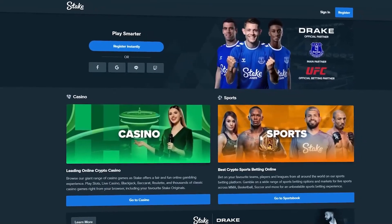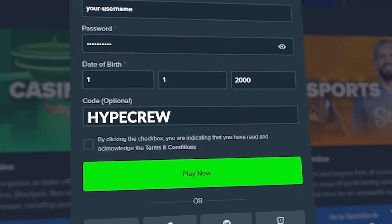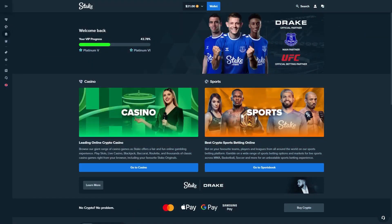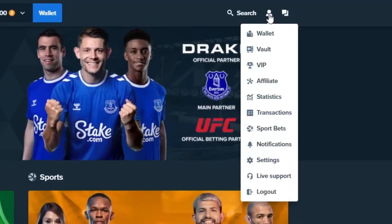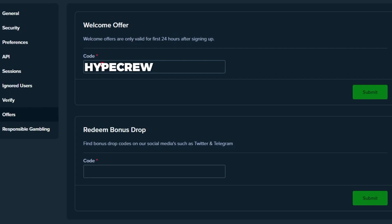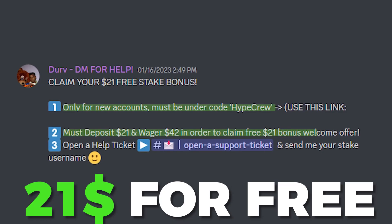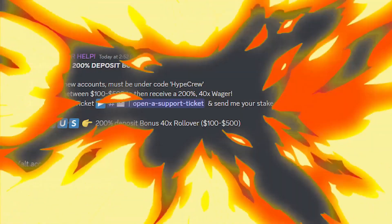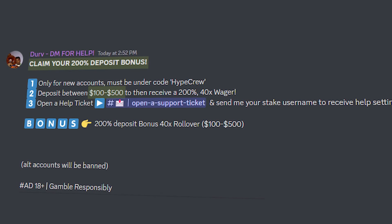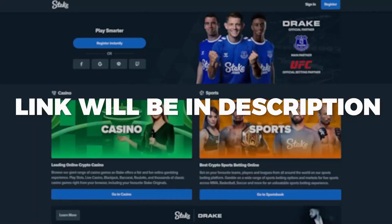Before we get into the best part of the video, we have a new banger signup offer for you guys to use on Stake. To be eligible, when you go to sign up on Stake, click the code option box and use code HYPECREW. Or if you already made an account in the last 24 hours, you can click the guy at the top right, go to settings and then offers and put code HYPECREW in the welcome offer box. If you're a new player and contact me on Discord with your username, I can get you $21 for free on signup. Alternatively, I can get you a 200% deposit bonus up to $500 - so make sure to join our Discord. Link will be in the description.